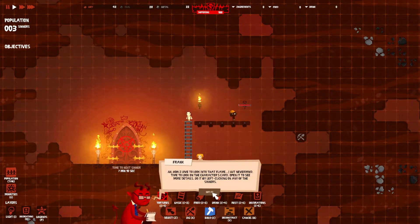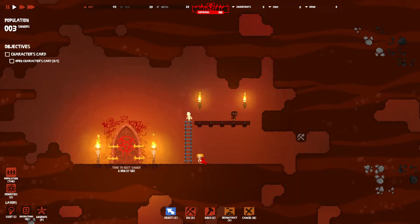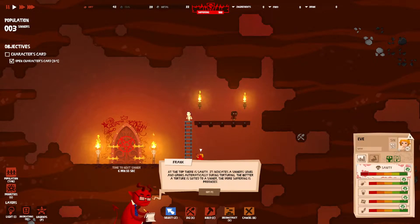Time to make a torch. How I love to look into that flame! Time to look at the character card - open it to see more details by left clicking on any of the sinners. At the top there is sanity - it indicates a sinner's level and grows automatically during torturing. The better a torture is suited to a sinner, the faster sanity increases.